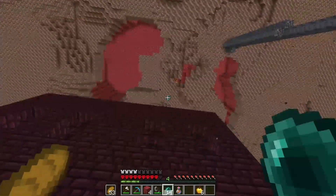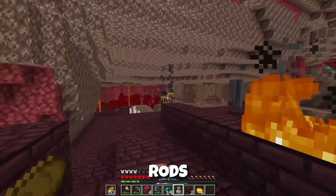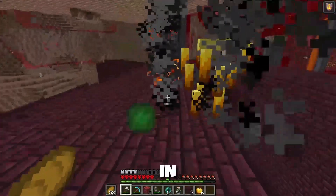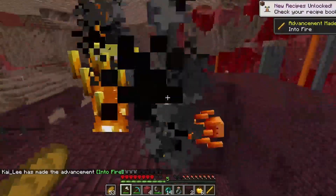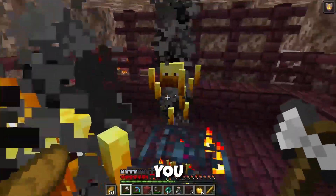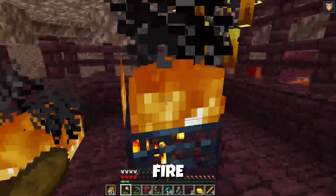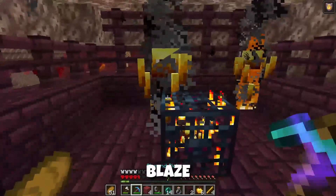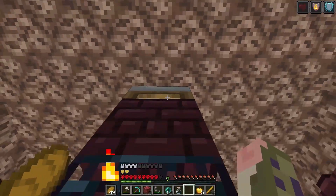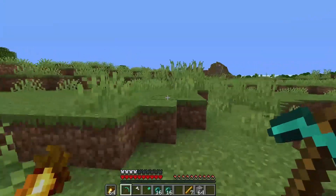After you obtain enough enderpearls from piglin bartering, you want to locate a fortress. A fortress is a necessary part of progression because you need it for obtaining blaze rods. Drink your fire resistance potion — blazes can spawn on the entire area of the fortress, but what might come in useful is locating a blaze spawner. Remember that fire resistance only grants you immunity to the long-range attack of the blaze; if you come in close they are going to hit you pretty hard. Also remember to punch out the fire near the spawner because it reduces blaze spawning rates. More advanced strategies include mining the area around the spawner or bed bombing. Once you have 7 blaze rods, you can get out and craft your ender eyes.